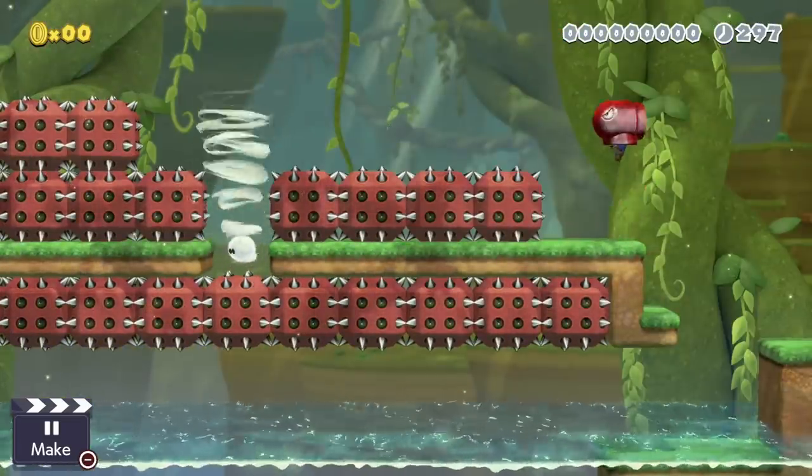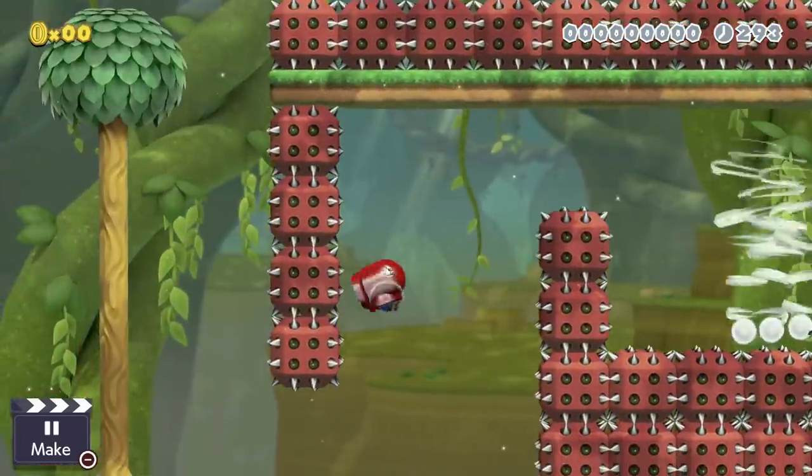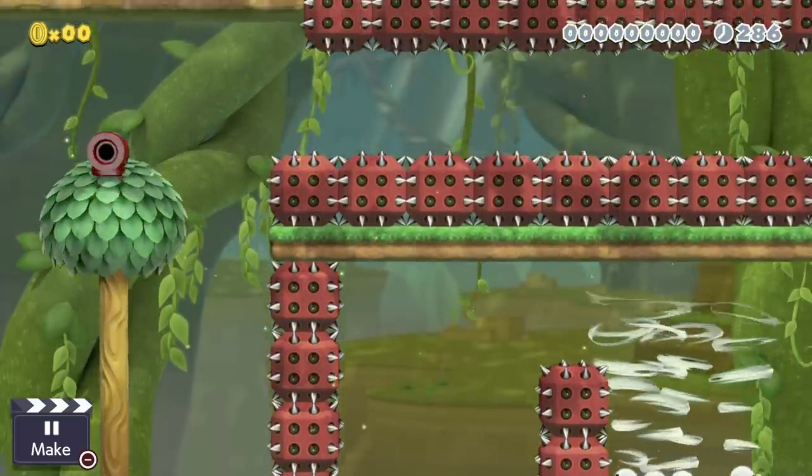Currently the only way to go down or up is to let go of the throttle — well, letting go won't push you up, but something will. Use twisters to push Mario up higher as he continues to fly. It actually works pretty well if you have enough twisters on the ground.